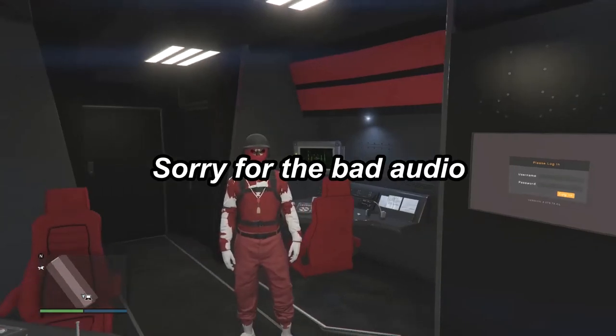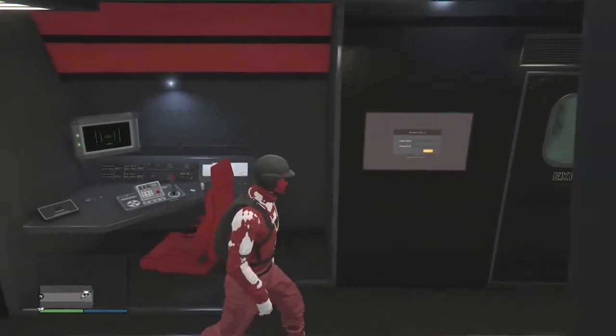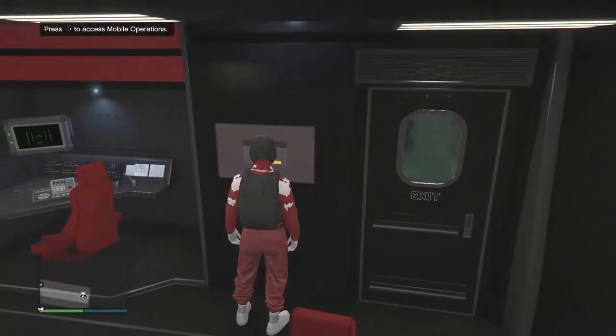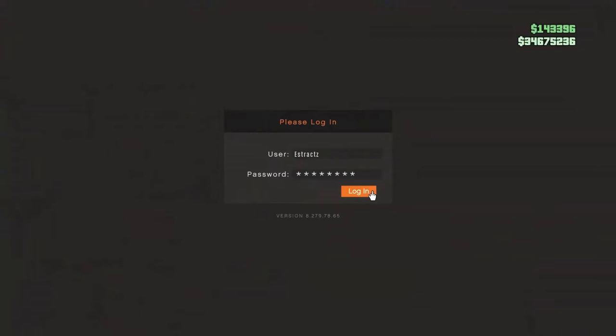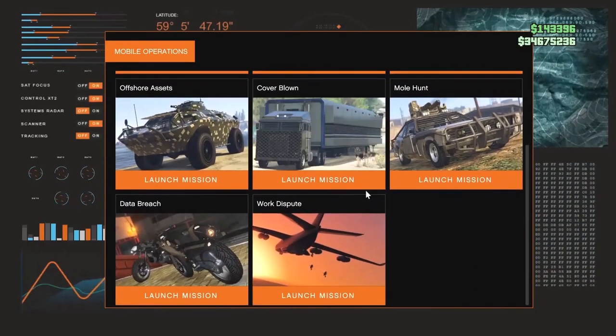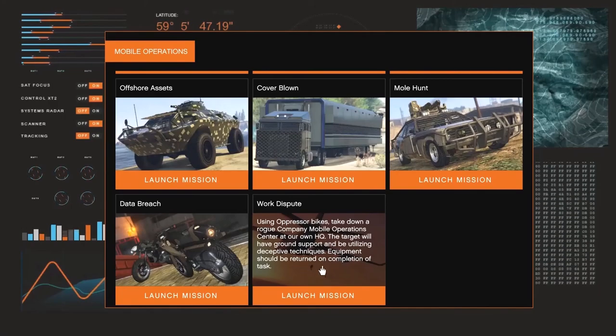For the first part of this glitch, you guys will need your friend to get an MOC. After he does get an MOC, tell him to go to the job mission near the front of the trailer part in the MOC. Access the mobile operations center, hit log in, and you guys will want your friend to start the mission called Work Dispute.